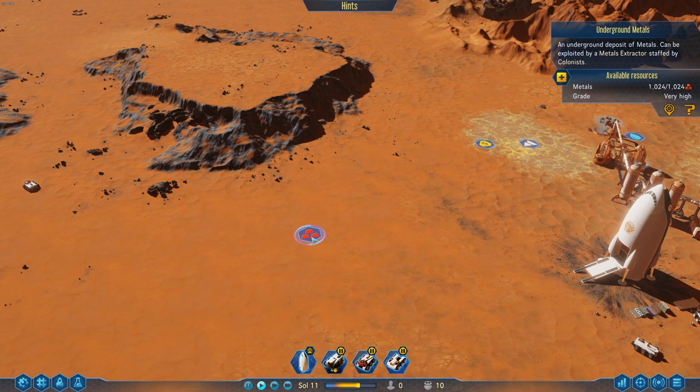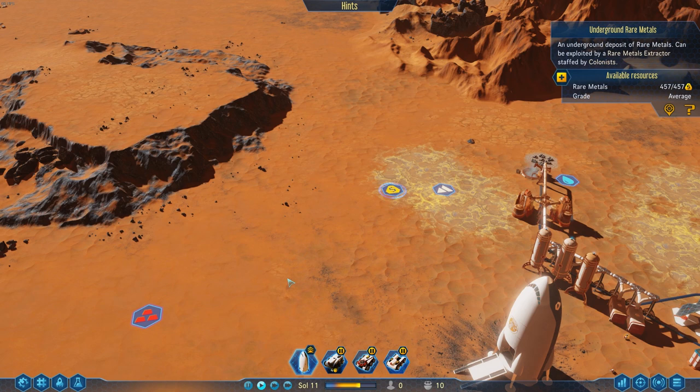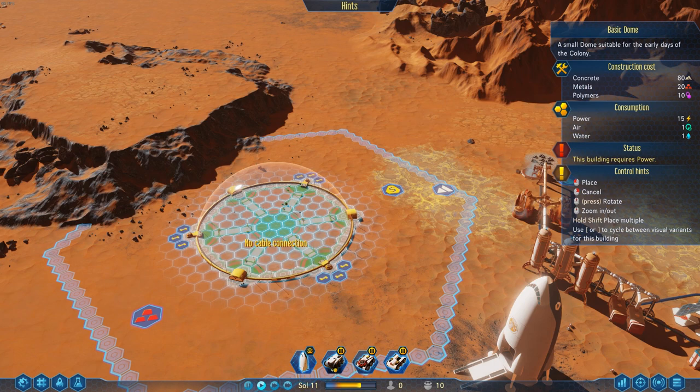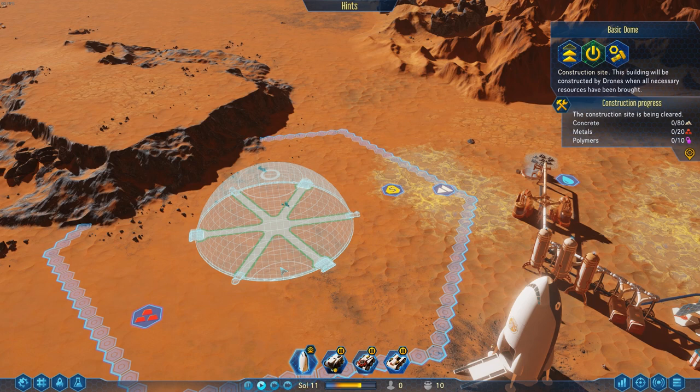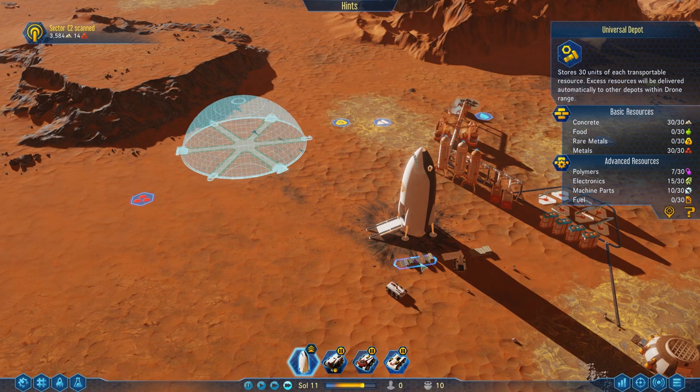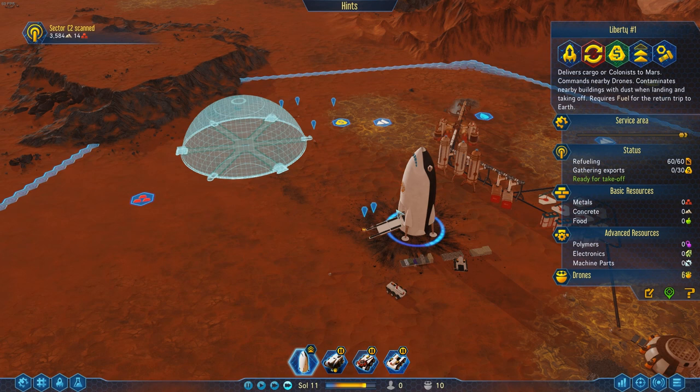We need this mine relatively soon as we're going to be really short on metal, and this is obviously going to start bringing some cash in. So we're going to build our basic dome and place it down here. The drones are well within range so they'll go and grab what they need — pretty simple materials: concrete, metals and polymers. But they need 10 polymers and we only have 7, so we're actually going to need to get another ship in with some extra supplies.